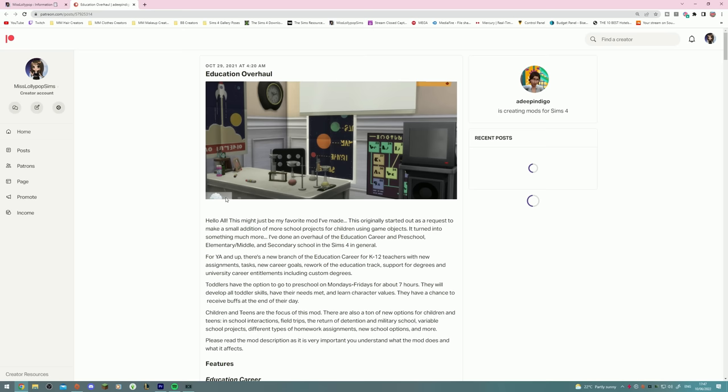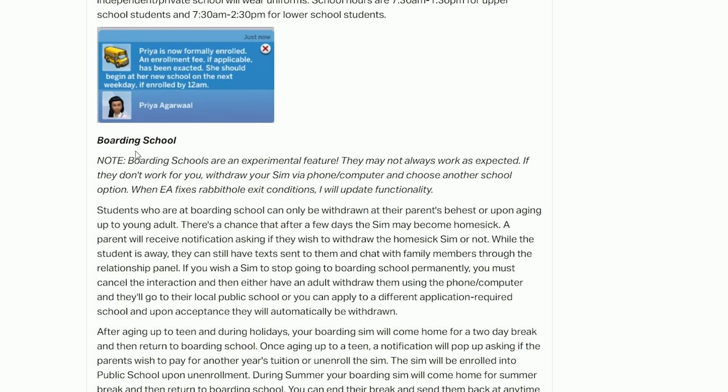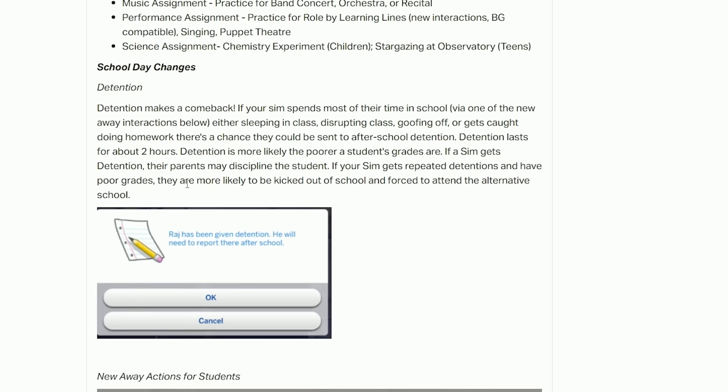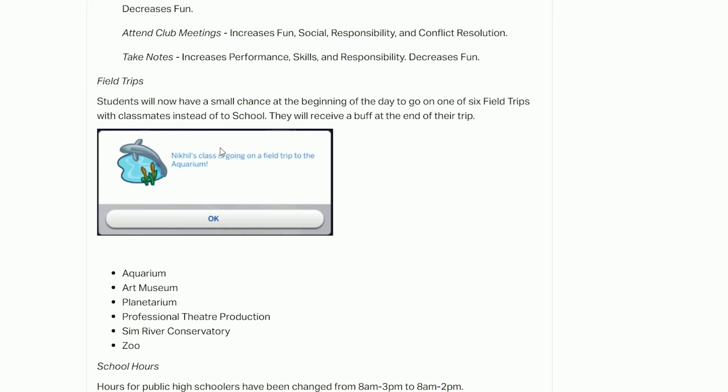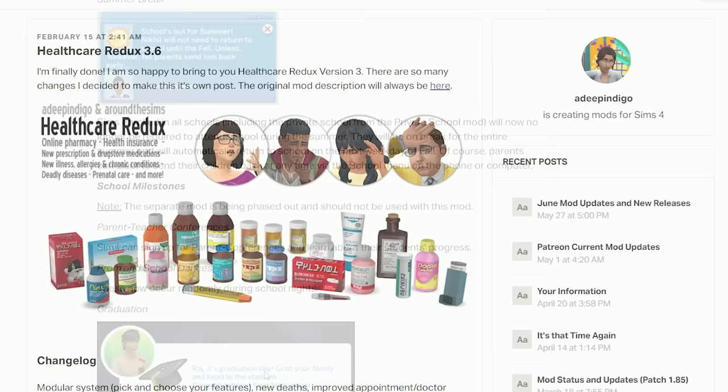Moving on to my favorite section — gameplay mods. First up is the Education Overhaul mod, which basically overhauls the complete education system in the Sims. You actually get preschool — you get to send your toddlers to preschool during the day, which is so useful and also builds their skills. You can send your Sims off to boarding school, and there are a bunch of changes to homework where you can work on particular skills. Your kids can get detention, go on field trips, and kids also get summer break now — they won't have to attend school during the summer, but you can send them back if you want.